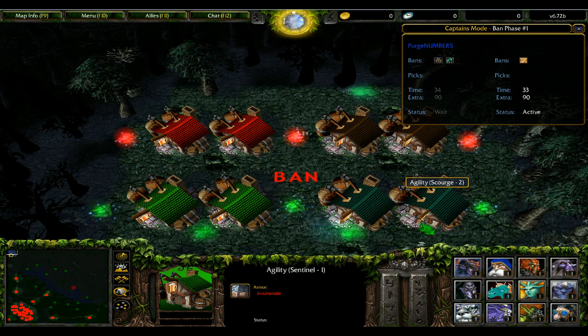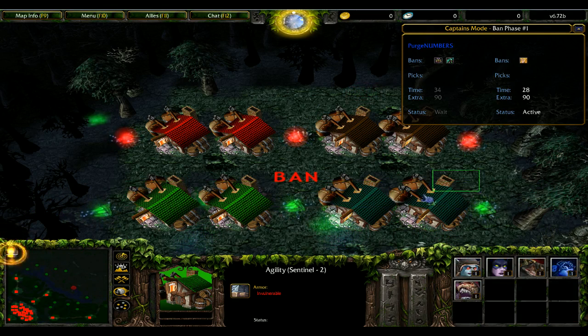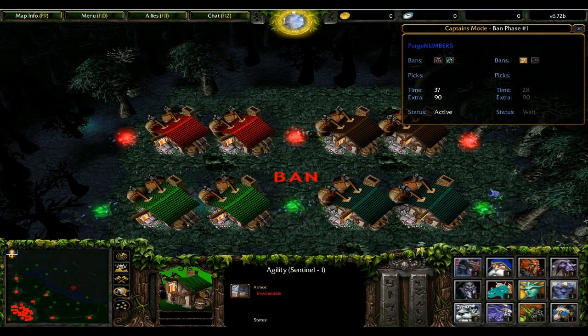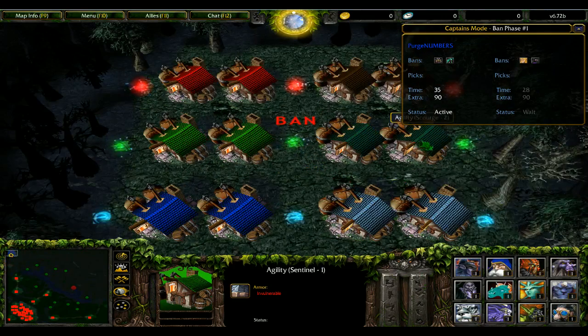We don't really need to have a hard carry. With an SF mid or something, an SF can easily carry that. We know Monkey wants to play SF — always. We could do Clockwork long lane, SF mid, and then our trilane would be the one we talked about.